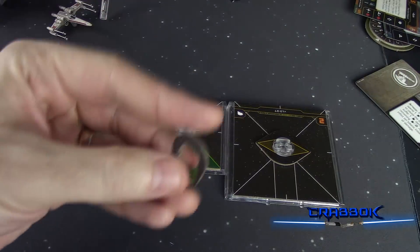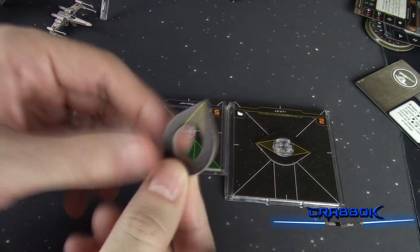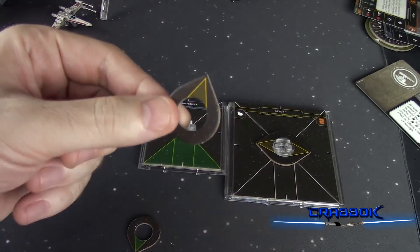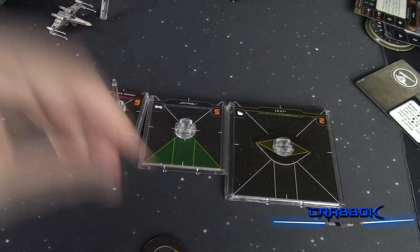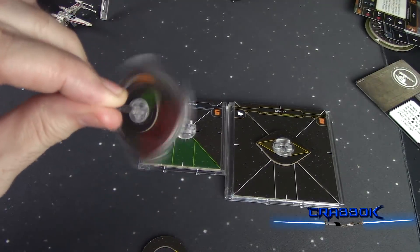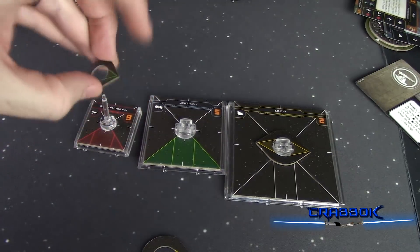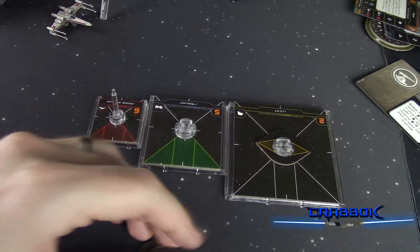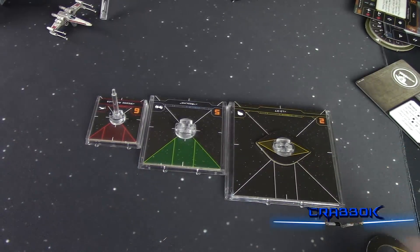Other ships are able to get turrets also. We have two different types: single directional and dual directional, and they also come in small and larger sizes. In theory you could put one on Wedge if he were to get an upgrade slot that allowed him to take a turret — which he currently does not have. But Y-Wings, for example, don't have a turret natively but they can take one.